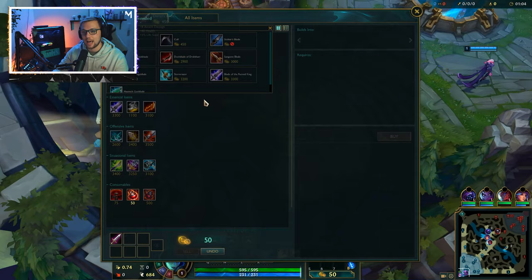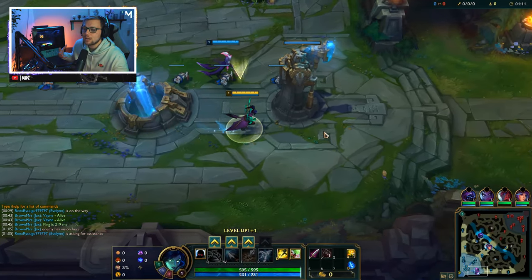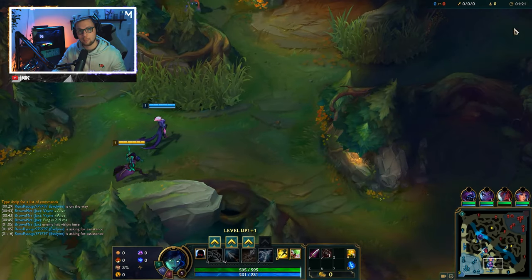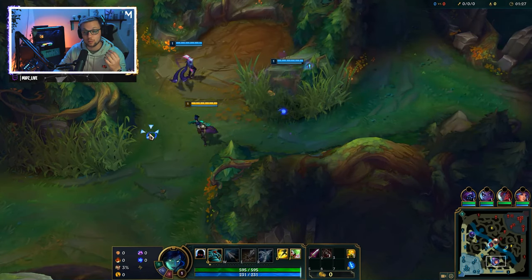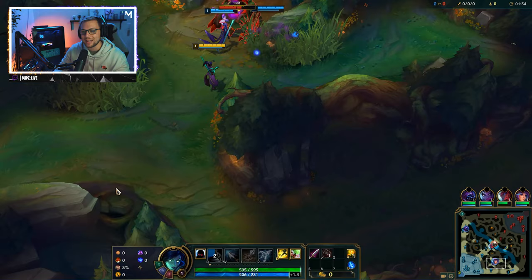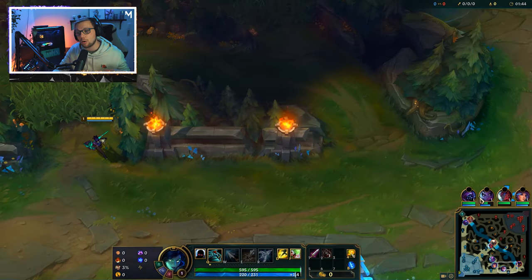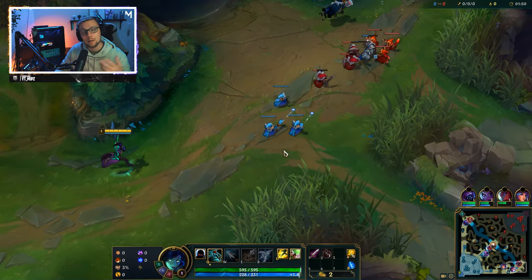Vayne is what most people refer to as being a hyper carry. For those of you who don't know what a hyper carry is, it basically means a champion that scales very well into the late game and basically allows them to 1v5 or 1v9 the enemy team. You can literally do pentakills all by yourself if you're mechanically gifted on her. You can basically shred anything apart — even heavy tanks — like paper. Vayne is a really fun pick but also one of the more difficult ADCs you can play, though she scales really well.